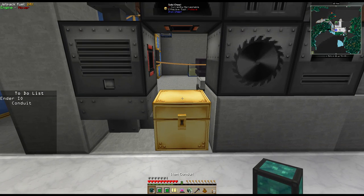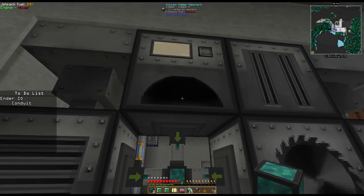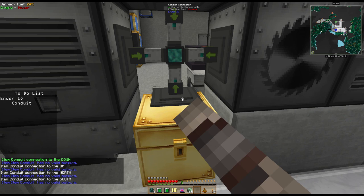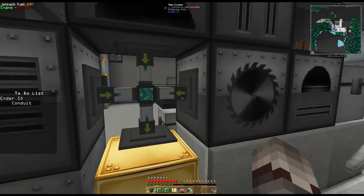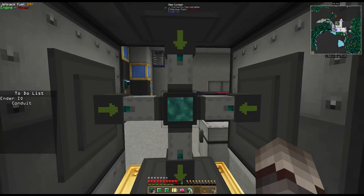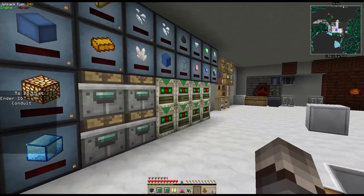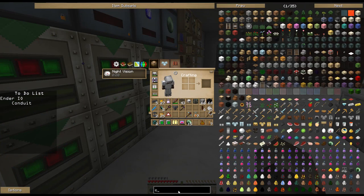But if upgrading this machine you happen to take out the integrated servo, it can no longer transfer items out on its own - but that's okay if you happen to have the conduit. This one piece of conduit can pull from all four machines. You can right-click them and set them into different modes - extracting and inserting. So we're pulling from here and here and inserting into here. You could pull from the front and back as well. The beautiful thing about conduits is that they're self-powered and can be filtered.